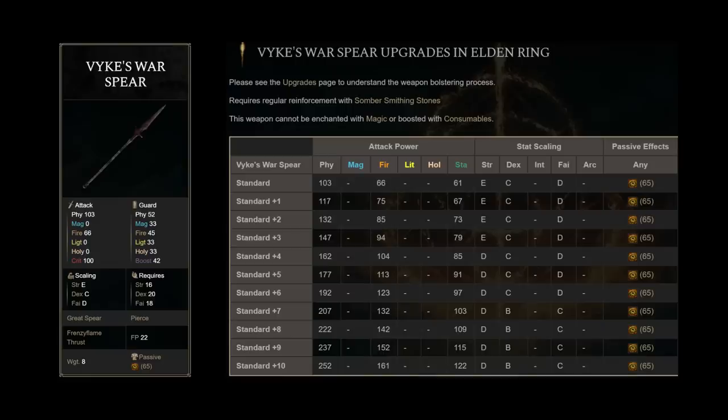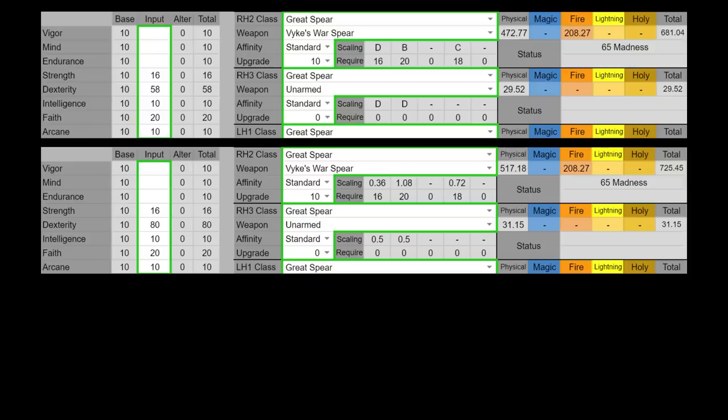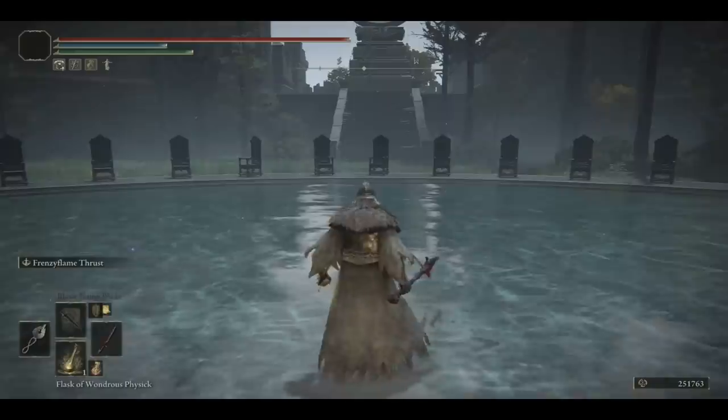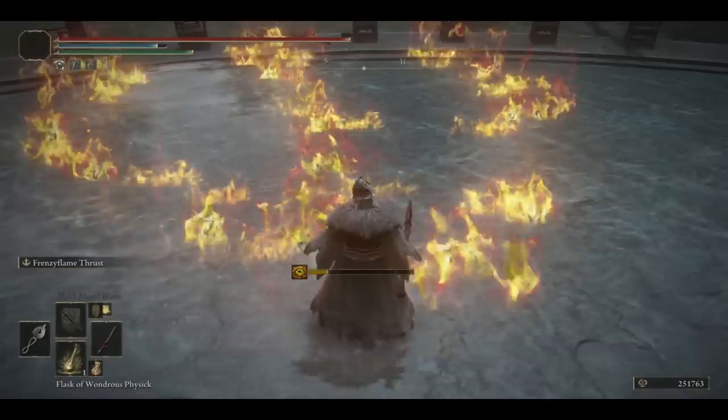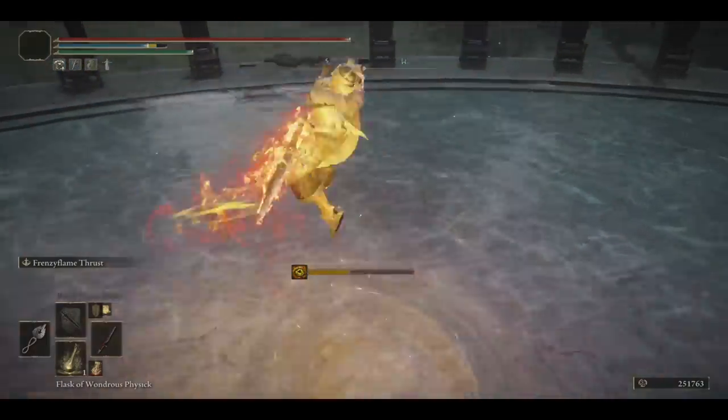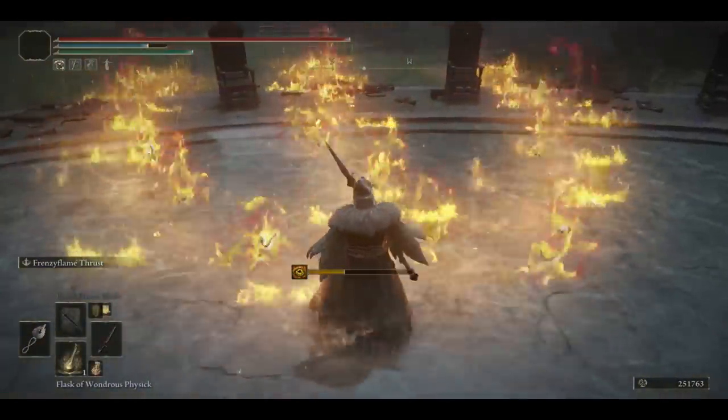Fike's War Spear is one of the few weapons in game that provides madness buildup, and an extremely notorious greatspear, especially when power stanced, as the madness animation lasts extremely long. This is undoubtedly one of the best weapons in PVP, even though it's the shortest greatspear, and patch 1.07 nerfed power stance status buildup. Since this weapon does not have arcane scaling, you cannot scale its madness buildup. Therefore, simply go for optimizing its AR. The flames from the unique weapon art, Frenzy Flame Thrust, only scale to faith, but this is usually not the main point of the weapon.